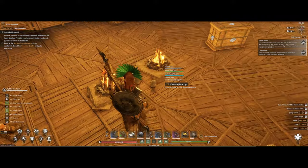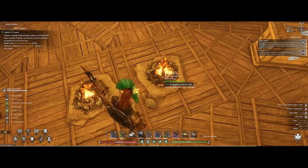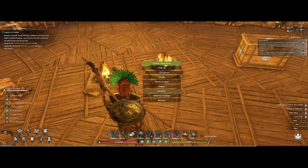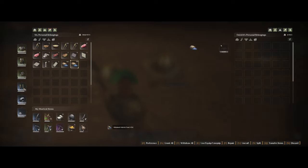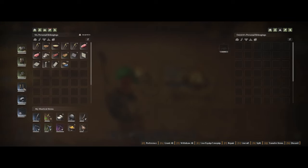The hatching process takes around an hour, and when the egg hatches you want to add some food to the feeding trough. They eat white fruit, pumpkin, corn, banana, pineapple, peanuts, quina, and lastly ostrich feed.